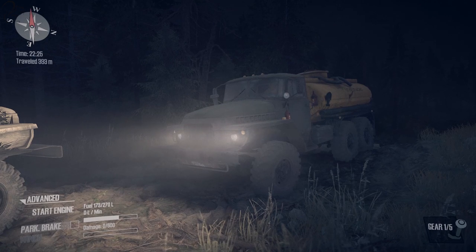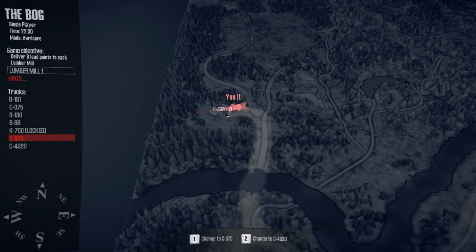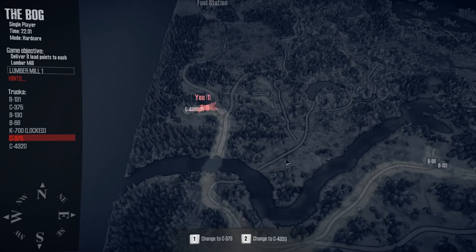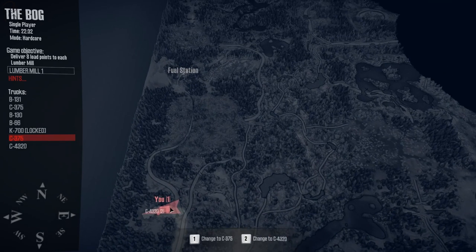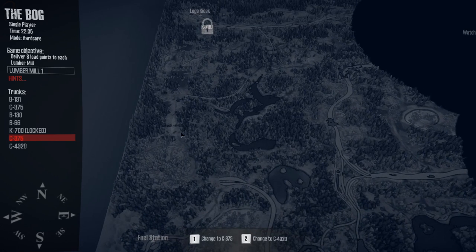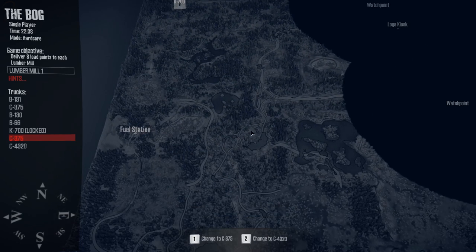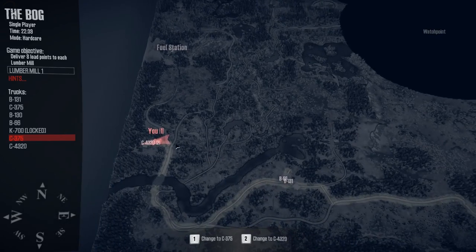Hi guys, Squad here, welcome back to another episode of Spintires MudRunner. This one follows on from the last video — we got ourselves over to this point and unlocked the C4320. What we're going to do now is take our fuel truck and our 4320 north, aiming for the fuel station initially and then working our way up to the log kiosk where we can start loading up logs.